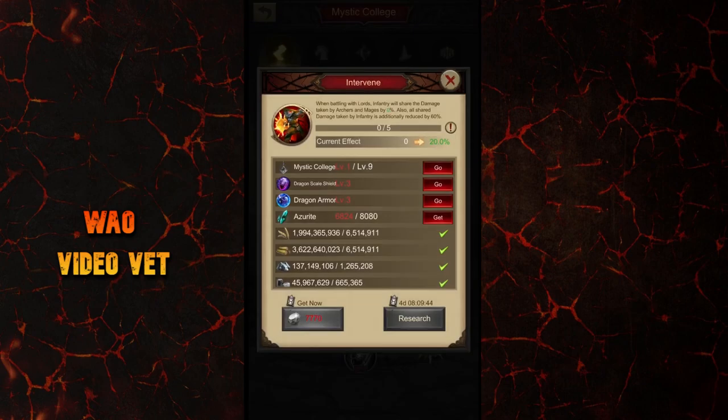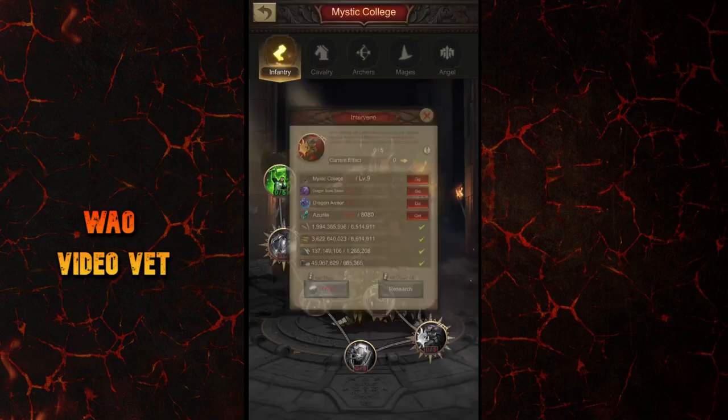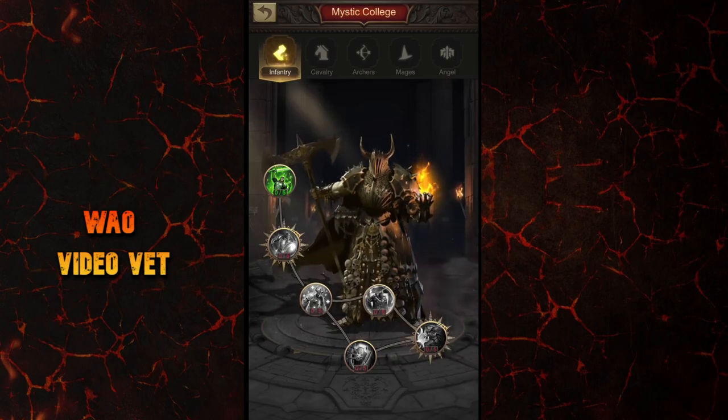Finally for infantry, there is an interesting skill called Intervene. The infantry will share the damage taken by archers and mages by 20% at level 1 — the percentage is very high. However, I'm not really convinced it is such a great skill, because when you're hitting solo and if the enemy has a lot of angels attacking your backline, that damage is also shared by your infantry. Even if the shared damage taken by infantry will be additionally reduced by 60%, it's still extra damage taken by infantry, so that's reducing your frontline even faster. The argument that this skill could even out the gap between cavalry and infantry players is not really much of a thing, in my opinion.